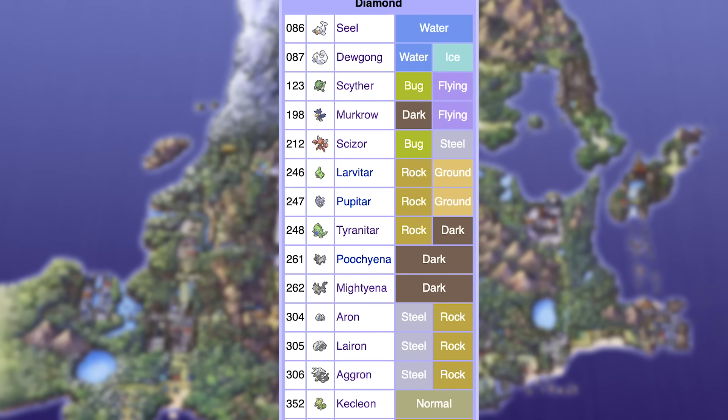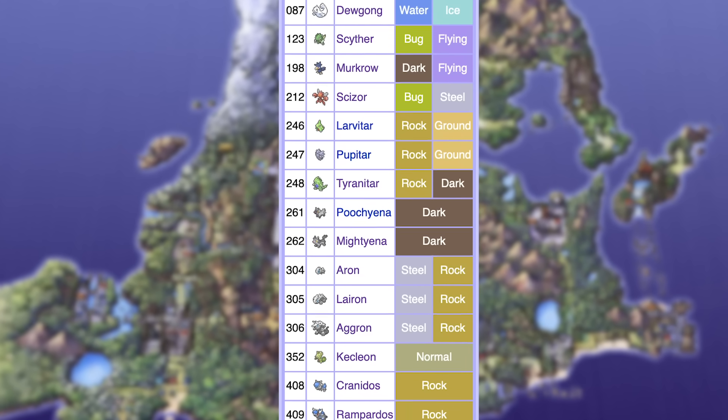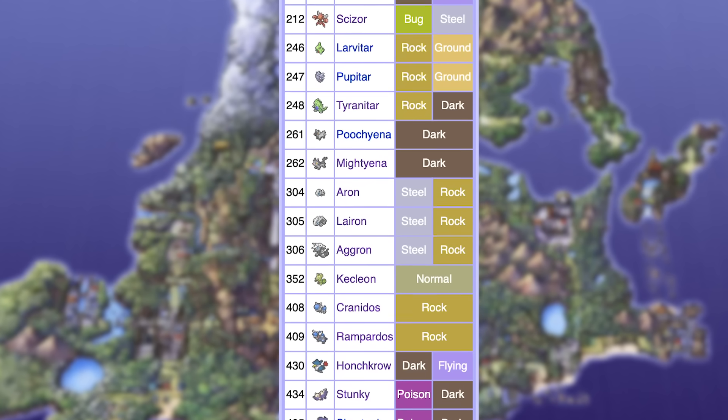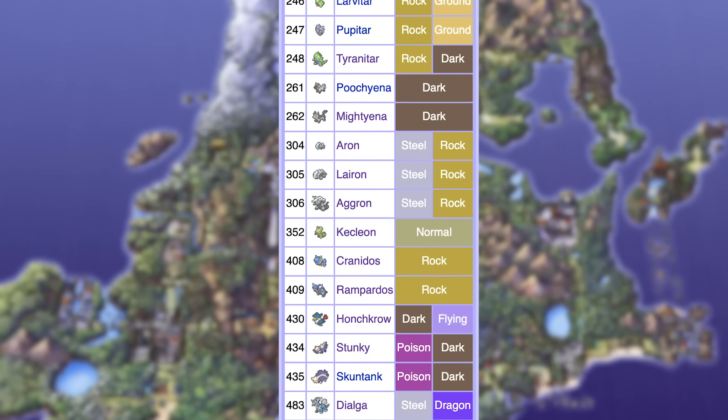Now onto Gen four starting with the Sinnoh games — Diamond versus Pearl. Of course there is Platinum, and if you want to play a Sinnoh game, play Platinum. The Diamond and Pearl Pokedex just didn't include most of the new Gen four evolutions, which was silly. But for the sake of fun, we're gonna compare Diamond and Pearl. The Diamond exclusives are Seel, Dewgong, Scyther, Scizor, Murkrow, Honchkrow, Larvitar, Pupitar, Tyranitar, Poochyena, Mightyena, Aron, Lairon, Aggron, Kecleon, Cranidos, Rampardos, Stunky, Skuntank, and Dialga.